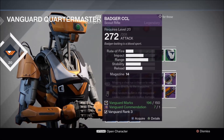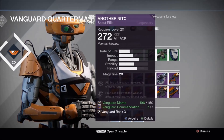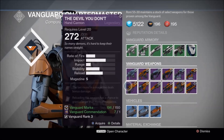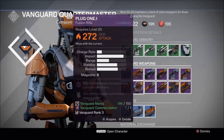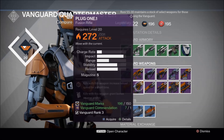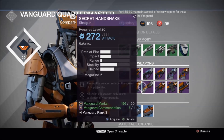Pulse rifles, as I said, I wouldn't get either. Now these scout rifles — both of these are extremely damn good. But this one only has 5 rounds in the magazine — eww, I'd prefer my Hawkmoon over that. The plug-one fusion rifle — I don't use fusion rifles so I wouldn't get it, but if you like them, they're pretty damn good.